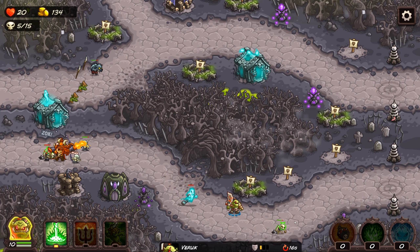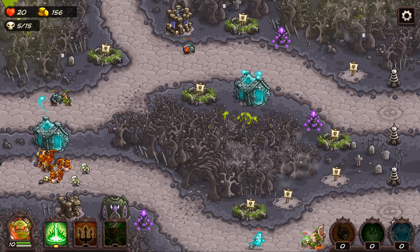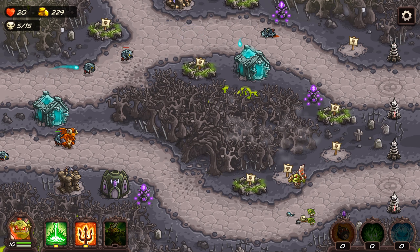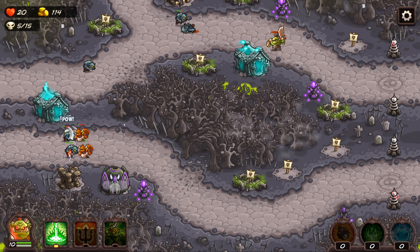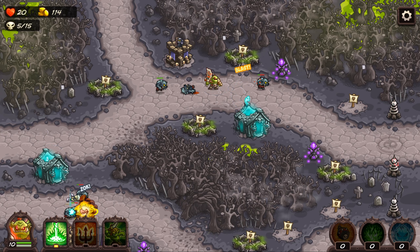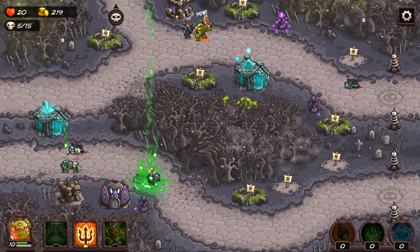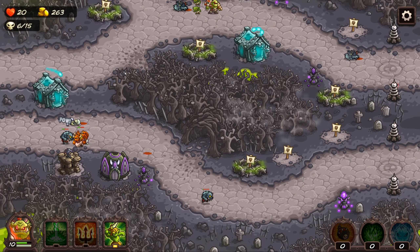Wave five brings the most annoying enemy in the game — werewolves. The reason why these are so annoying is because they are fast, they do a ton of damage to your reinforcements and hero, and they're just generally hard to kill. I'm just moving my hero around to pick off enemies as needed. I've tried to choke everything at the bottom and upgraded the barracks there. I'm trying to move my hero to the top to help deal with some of these werewolves. He ends up using the purple crystals to finish off these werewolves, and I try to call the wave a little bit earlier.